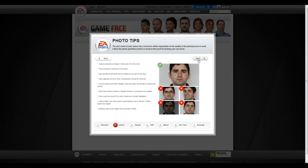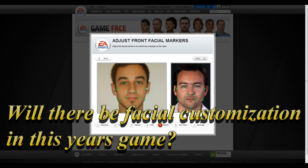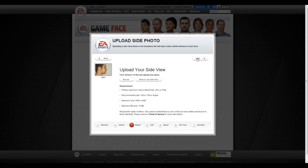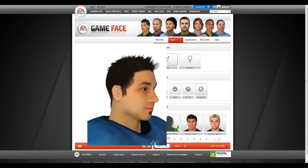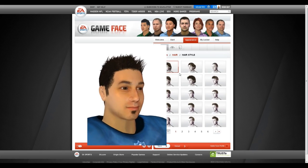Regarding tattoos, the plan is to at least give users the ability to put tattoos on their own created players. On player customization — will people have the ability to craft their own faces rather than picking from a set crop? We don't have that this year — it's similar to what Fight Night had — but we want to get our created player to a point where it's high quality so you can make a player that looks just like you.